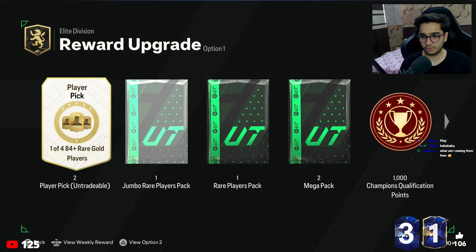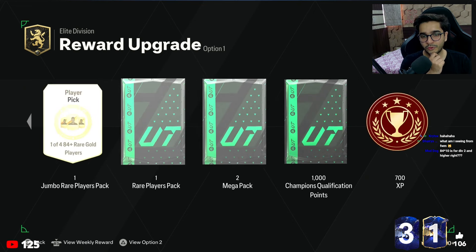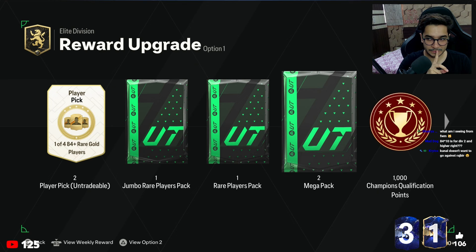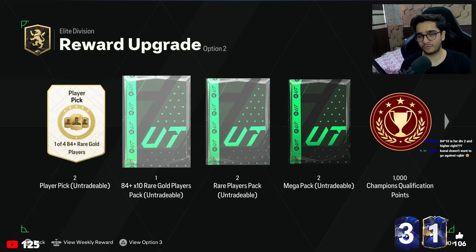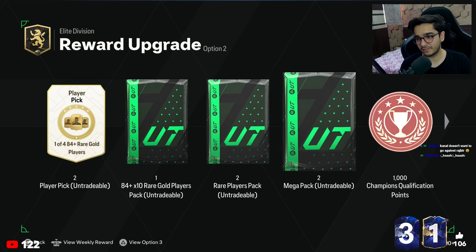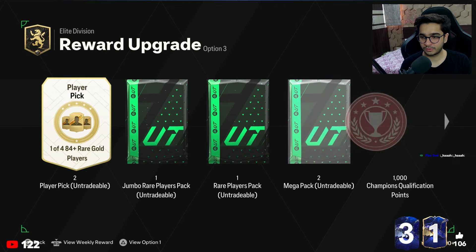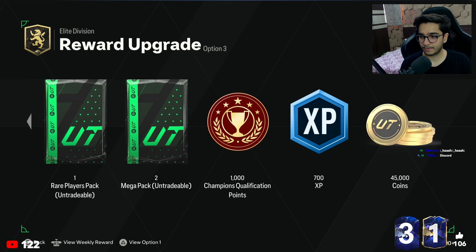Let me check the new rewards. Wow, they've fully updated the rewards! For tradable, you get two mega packs instead of one — that's an upgrade. Untradable, they've removed the jumbo rare and replaced it with an 84 x 10. And instead of four mega packs, they've kept it at two. The third reward is one untradable and 45k — pretty crap.